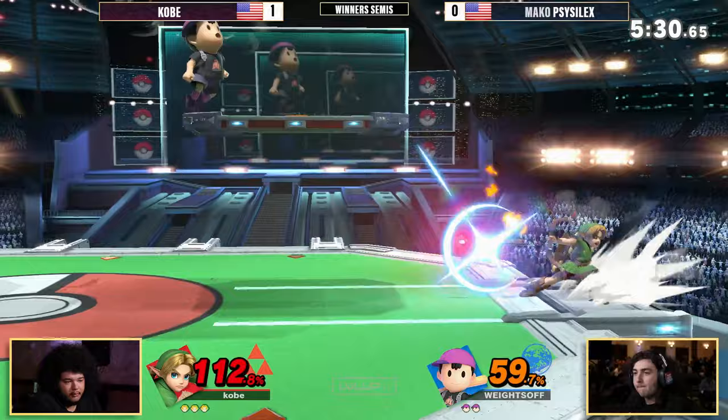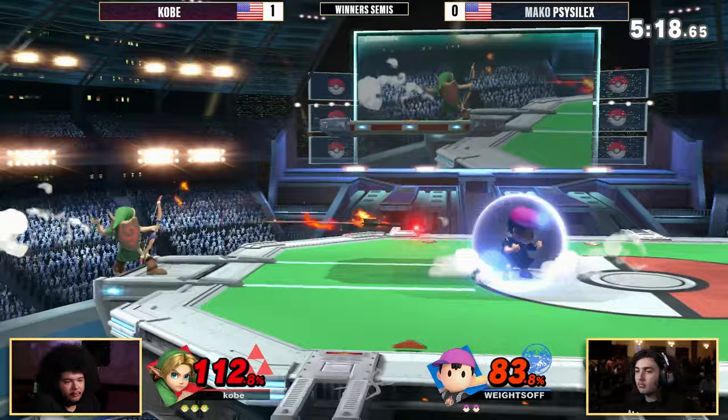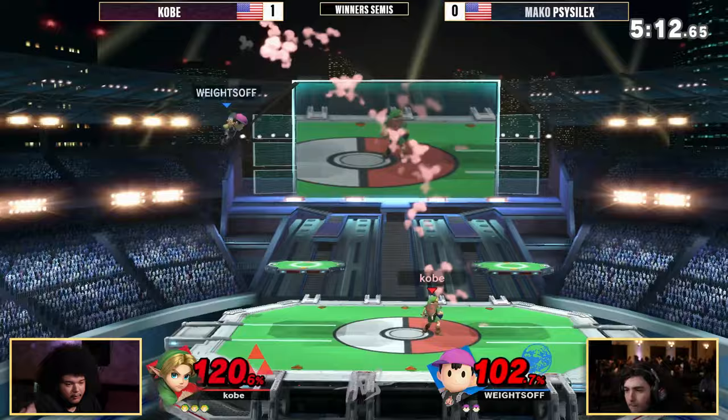Kobe definitely just walked straight out of that. He knows when to roll — able to roll out, picking the correct timing to get out of that situation. But Scythe Selects still looking for it. Kobe looking very poised in this matchup. Looks like he knows exactly what the Ness wants and avoids those situations at all costs.